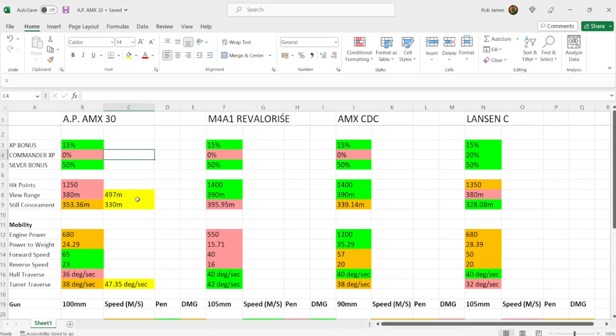We're going to head over to Excel where I've got all the stats of the Old Proto AMX 30 on the left, comparing it to the M4A1 Revlerisa, the AMX CDC — two other French tier 8 premium medium tanks — and the Lanson C, a Swedish premium tier 8 medium tank with the 105mm gun. Green is the best stat, red is the worst, orange is in between, and yellow-highlighted stats are updated with my equipment and commander setup applied.